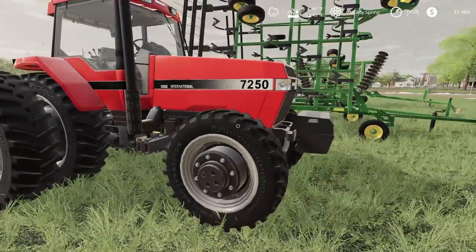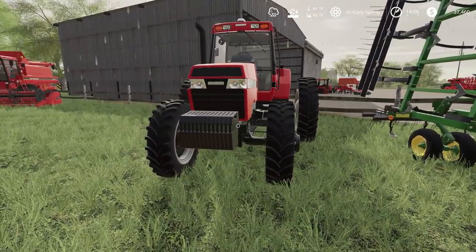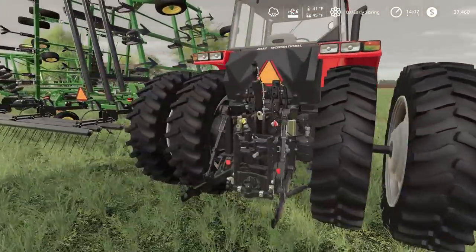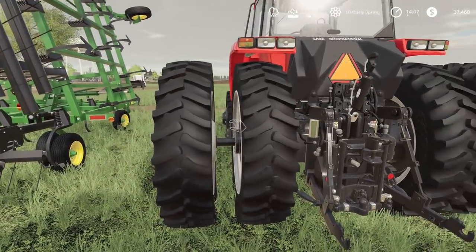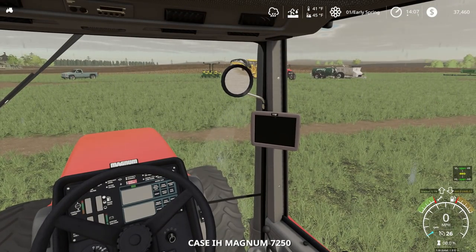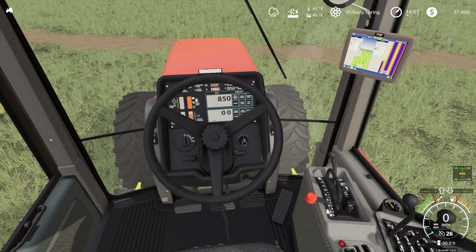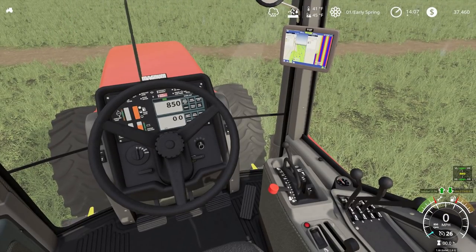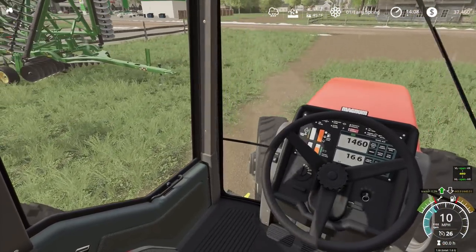This is our tractor - it is a 7250. I think this would just pair nicely with the 4960 since they were basically made at the same time period. This is a front wheel assist just like our 4960 - we're going to primarily use this for tillage operations. It has three remotes on it, and it does have Ag Leader driving on it, so GPS auto steer. It has an Ag Leader screen and Ag Leader driving so it will auto steer. When this tractor was built in the factory there wasn't really any auto steer available at that time. Let's get this over and put it on our disc.